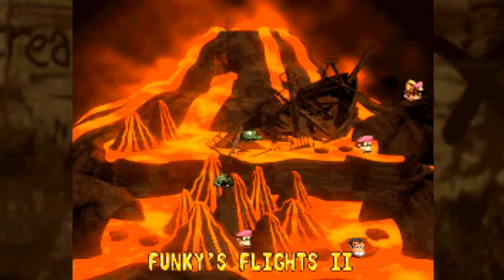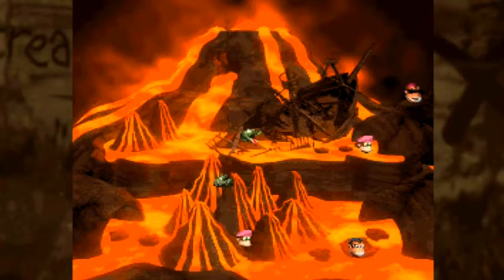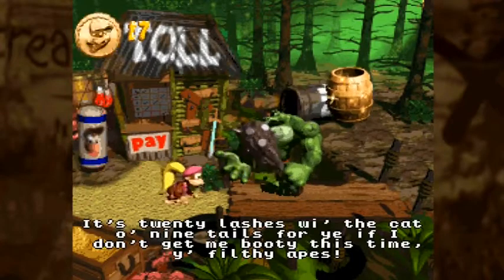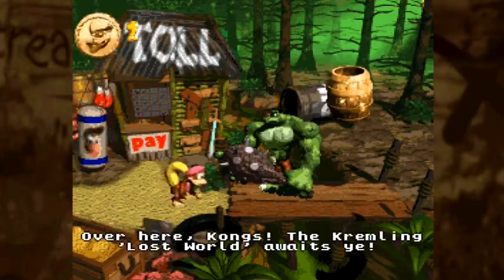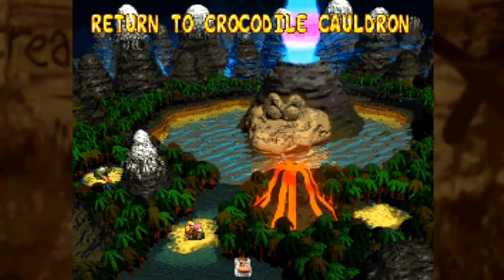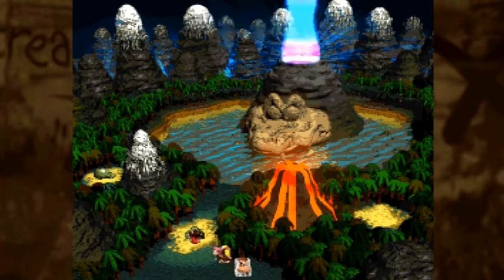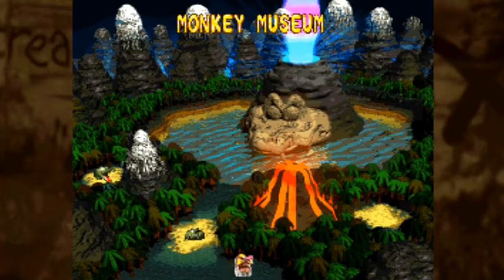We've got Funky's Flight 2 and another level — Lava Lagoon. But before that, we have 15 Kremcoins now, so we're going back to Clubber's Kiosk to show what this does. We now get access to the Kremlin's Lost World. This is the mechanic introduced in this game — these are levels that are unlocked, and they do not mess around. You have to go through all of these if you want 100% completion.